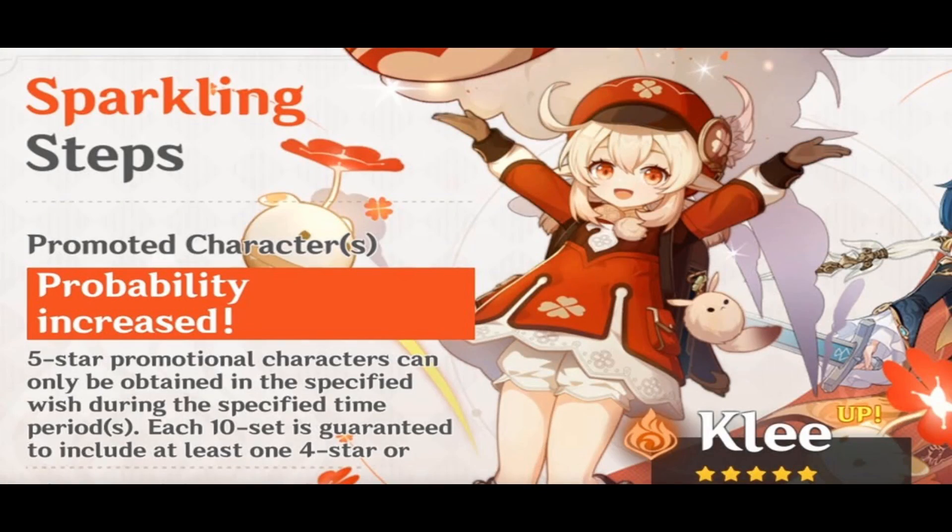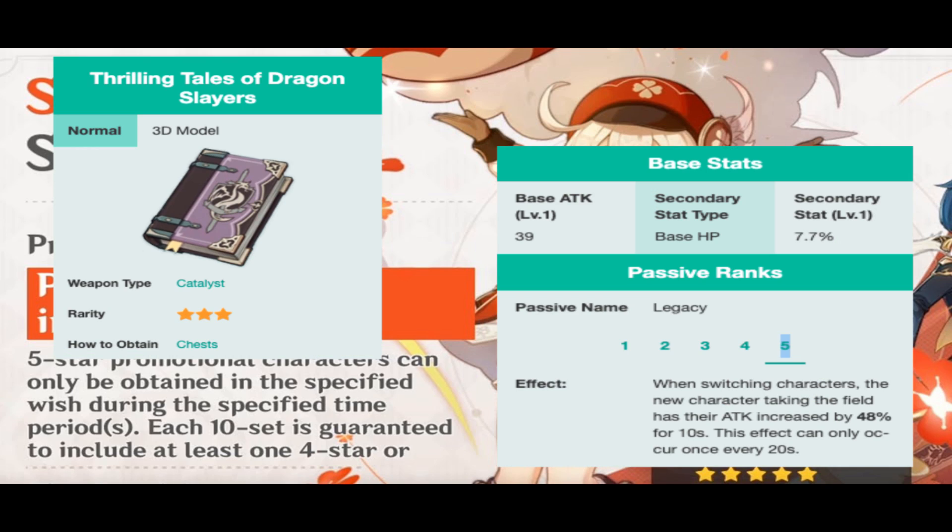If you ever get Klee on the upcoming banner after Venti, you should use her instead of Amber, and equip her with the 3-star weapon that increases the attack of the character that replaces her on the field by 48%.